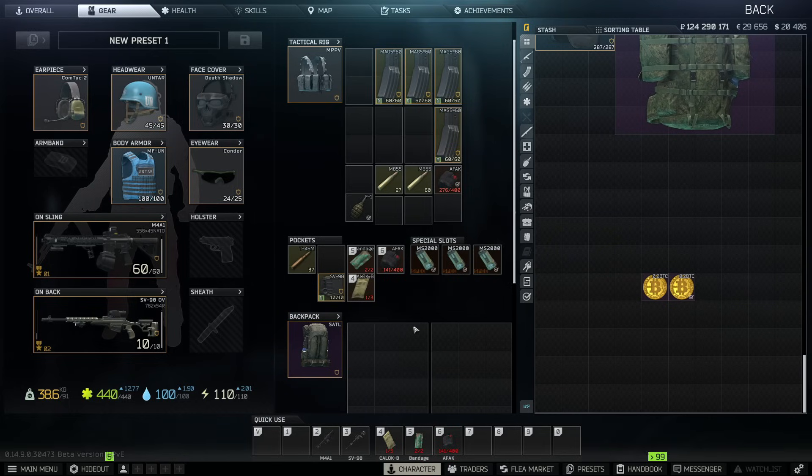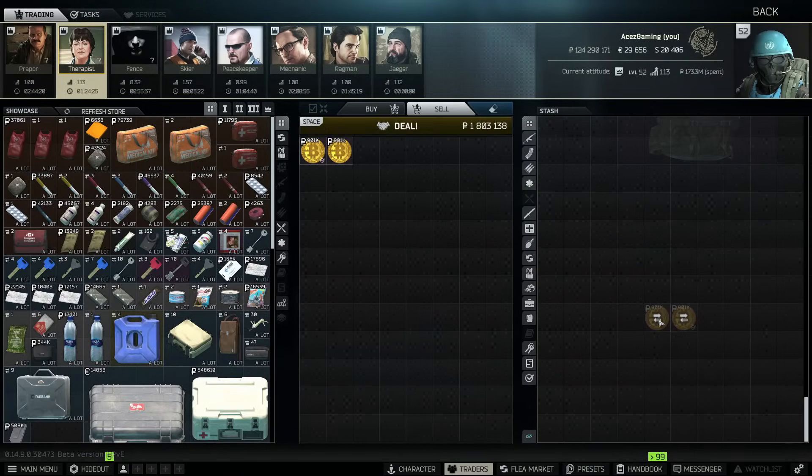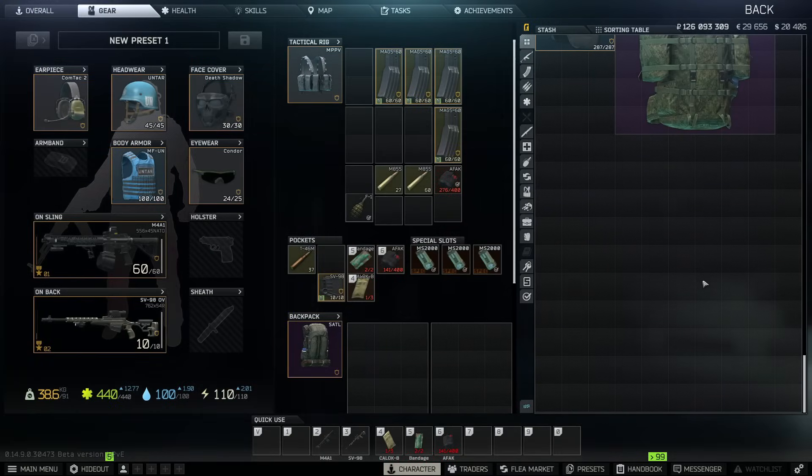I warned people about GP coin investment before and PvE players got burned. So should you invest in bitcoin by storing it? Probably not. The safer option is just sell it to Therapist every time. I sell mine whether it's 870k or 910k — I'm not price sensitive with in-game money. With 126 million in my stash, missing 30k by selling a bitcoin a little early doesn't break the bank. Make your decision based on the info here.